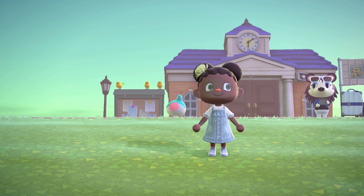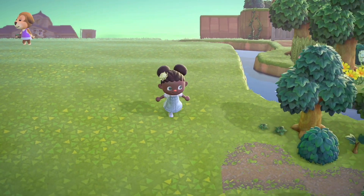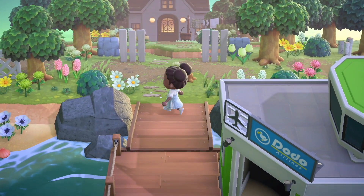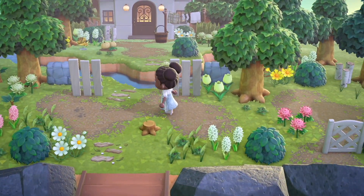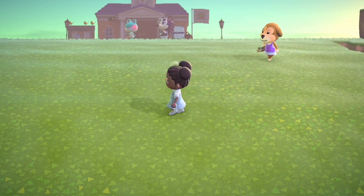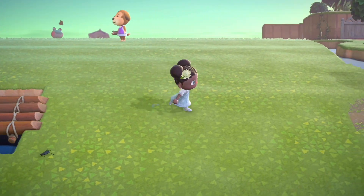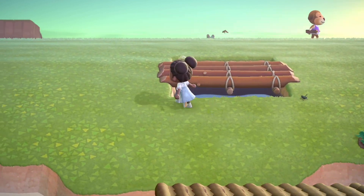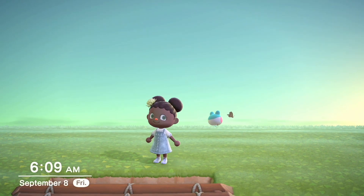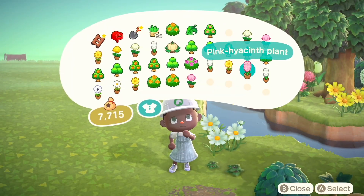Let's get started on today's speed build — running from resident services to my entrance. There's quite a bit of space here and I'm thinking I'll wind this area from my entrance all the way to resident services, adding some big cliffs with a few inclines. I also have a bridge placed in the center, pretty much aligned with the center of resident services, and I'd like to incorporate it.